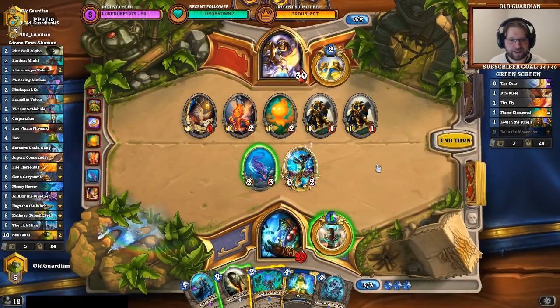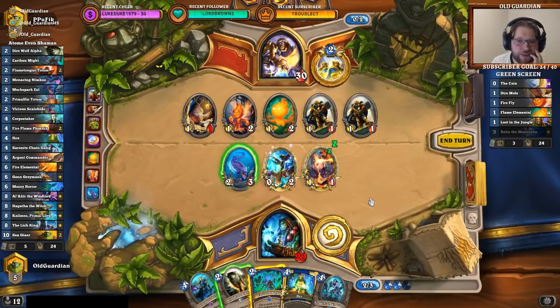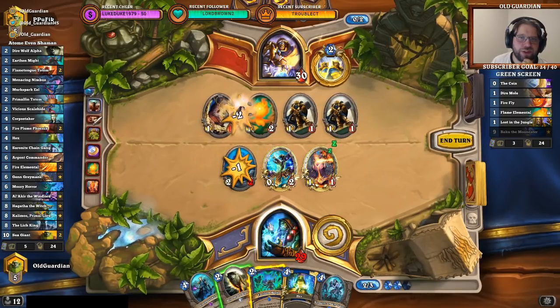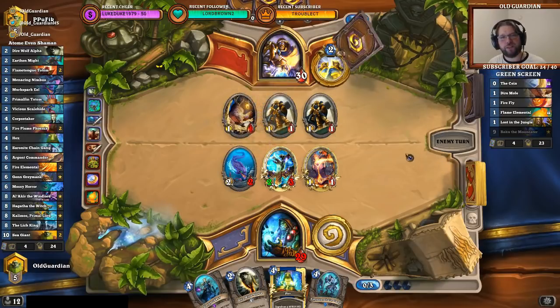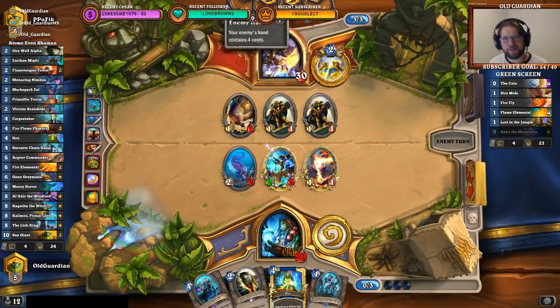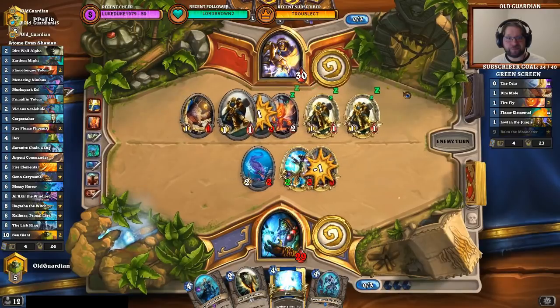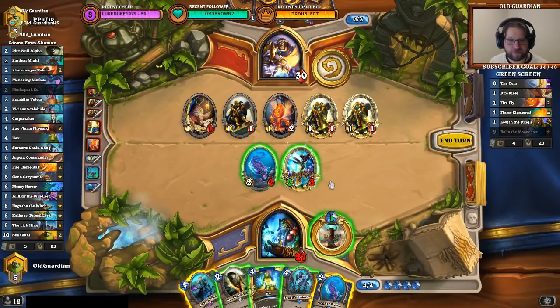There was quite a lot of other stuff. Taunt Totem, please — oh, this is the worst one. Next turn he can't activate the recruits yet, so I think right now I have to kill this one. I have to Earthen Might this totem to kill this one, so everything he has left has one health. Now if he has the weapon that gives Divine Shield — he's in such a great spot. But he only has four cards. What's the probability that he has the weapon that gives Divine Shield?